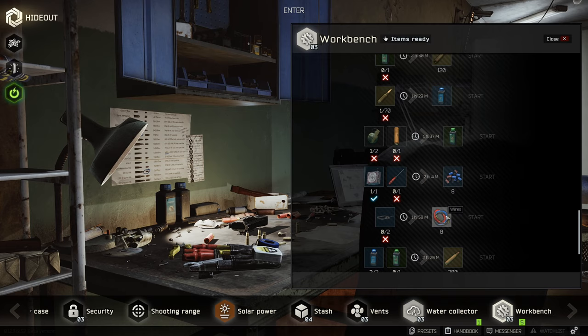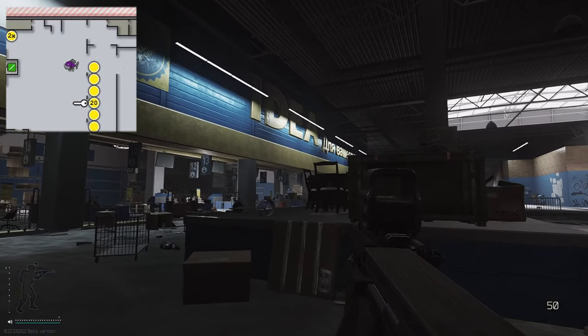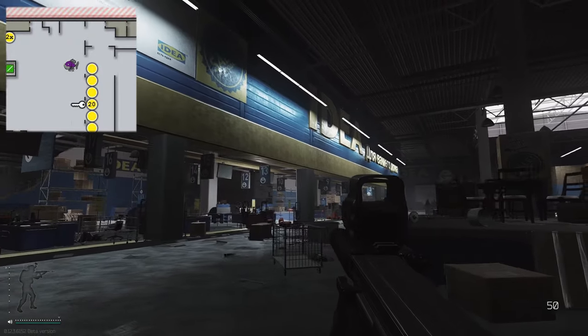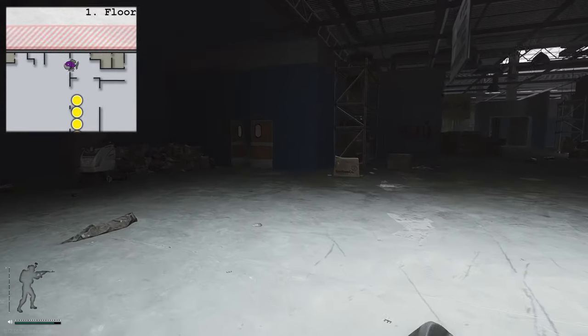Now we're on Interchange. We are going to start off on the IKEA side. Most of the PCs are actually on the opposite side of the map, but we'll start from here and work our way around. When you're in IKEA, you're going to head to the left and head to the back.